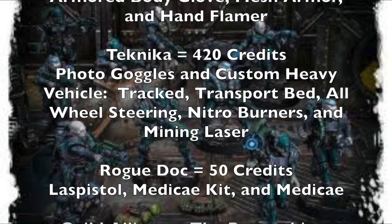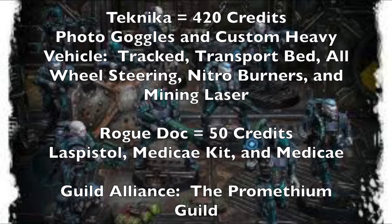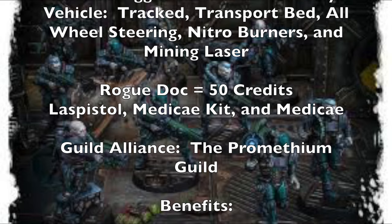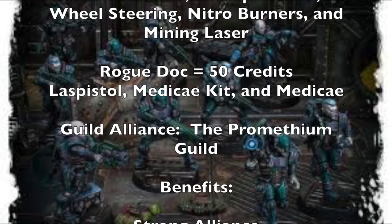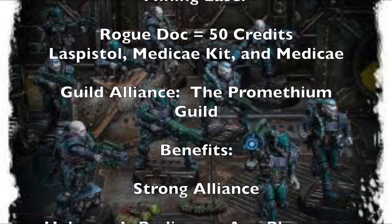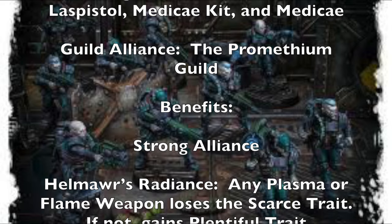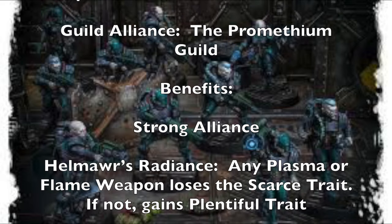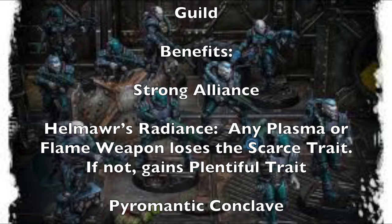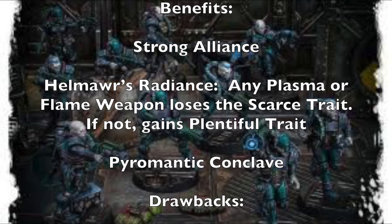Then you'll have two Neotechs — Neotech one and two both costing exactly 160 credits each. Both will have armored body gloves and mesh armor for a 4-up armor save, and both will be packing hand flamers, so they get that Strength 3 template weapon. They'll be zooming towards your enemies, setting guys on fire. Then you'll have a Technica, which is your vehicle crew member, costing 420 credits. They're equipped with photo goggles so they can see when they're driving, and they're driving a custom heavy vehicle that is tracked to deal with difficult terrain. That vehicle will have a transport bed so your fighters can dismount from the back. It has all-oversteering to give plus one to handling, nitro burners to make up for the movement loss when converting to a tracked vehicle, and a mining laser for taking out enemy vehicles and high-value targets. And lastly you'll have a Rogue Doc, costing 50 credits, with a las pistol, Medicae kit, and Medicae skill.